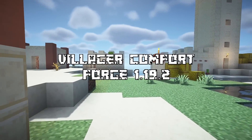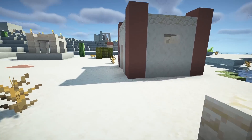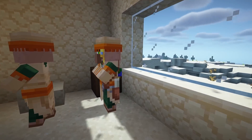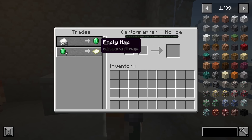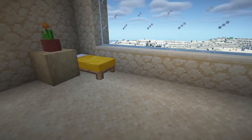The third mod that we have is Villager Comfort. This mod makes it so that villagers will charge you prices according to their mood. Now their mood is affected by three things. If it lives in a place with a spacious bedroom, working office, and is able to walk around freely to have conversations with other villagers, then their mood will improve, and vice versa.